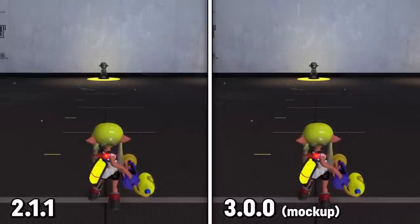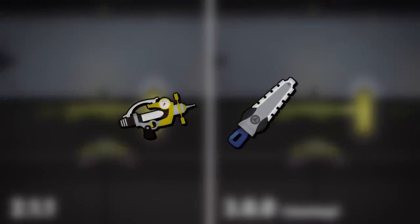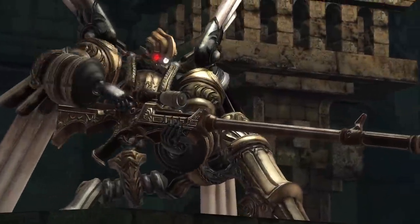This is similar to Fizzy getting 15 waiting frames in an earlier patch and is basically a delay before you can throw more bombs. The main two Burst Bomb weapons in the meta right now are Splash and Stamper, and it'll hurt Stamper a little bit more, but does tone back both, which is good.